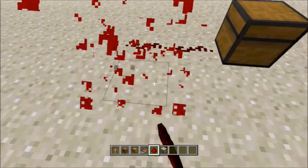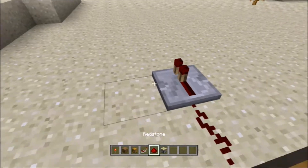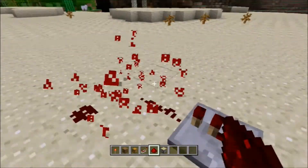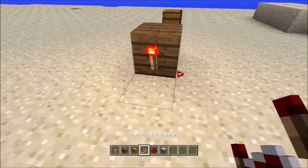What you need is a repeater — put the repeater down, and then you put a block here and then a redstone torch right in front of it.